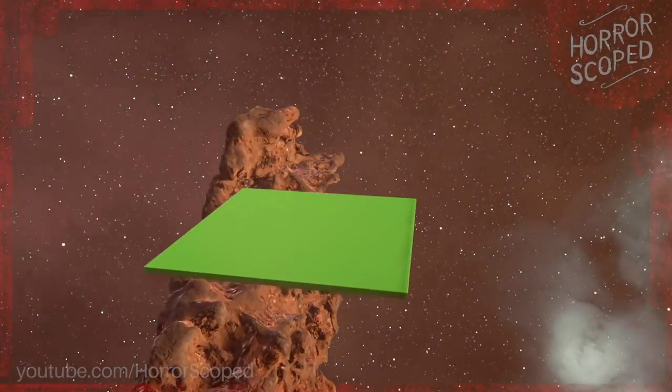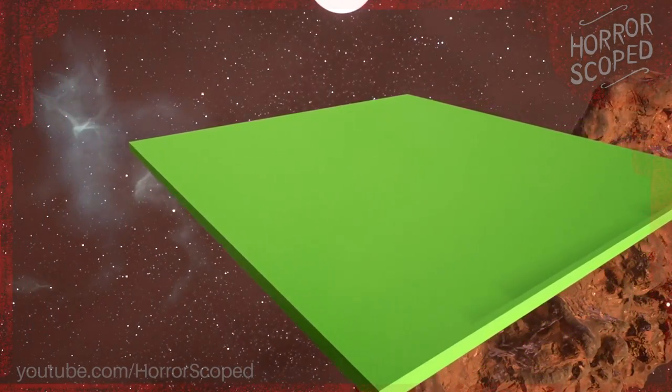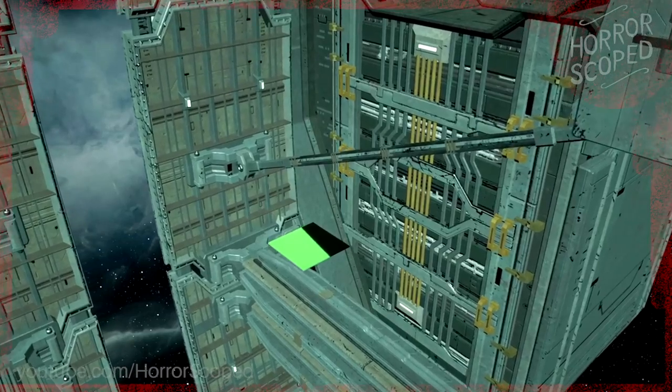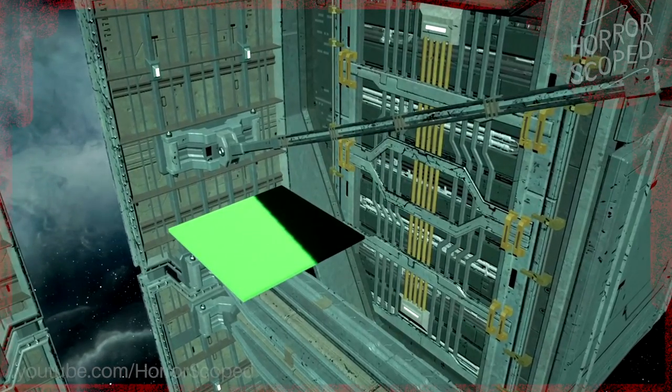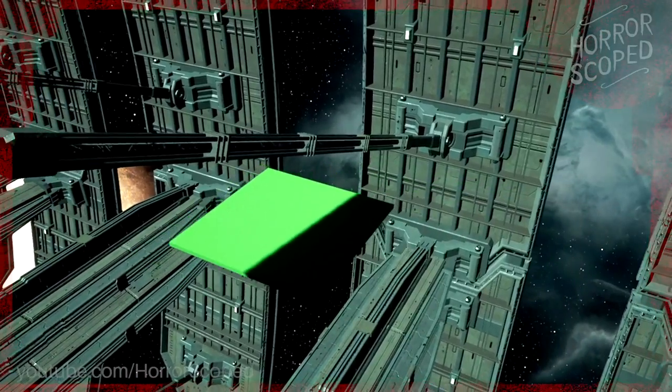Something I currently cannot identify is off to the left of the map from where Isaac is sitting — way out in space there's an odd green square. It's a flat green square and the player will never see it, but the same green square also exists inside the Ishimura. If any game devs out there know what it is, drop a comment below.